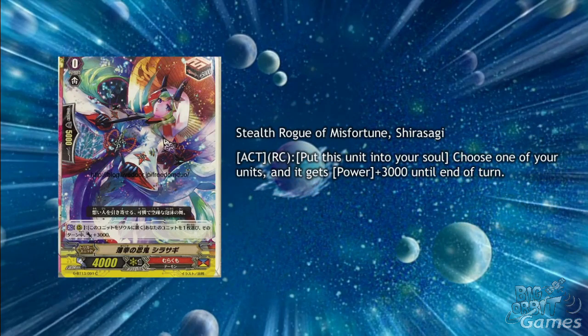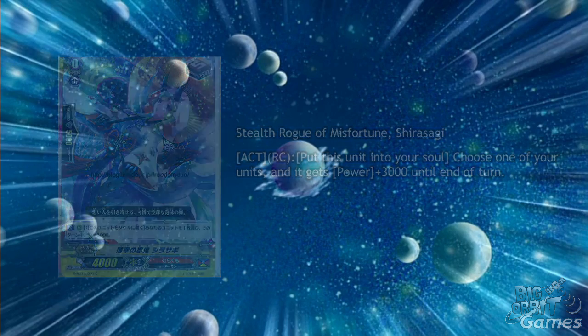Murakumo also gets Stealth Rogue of Misfortune Shirasagi, a draw trigger with Act Rearguard Circle: put this unit into your soul, choose one of your units, and it gets plus 3000 power until the end of the turn.